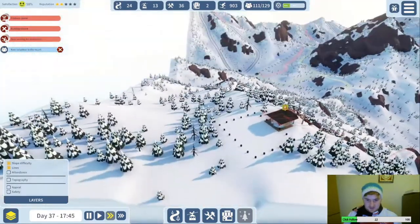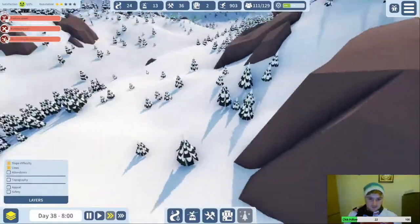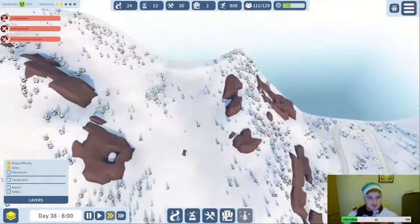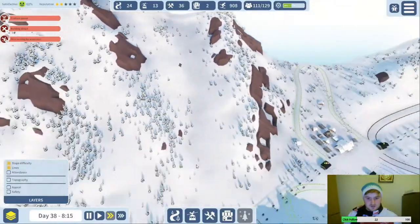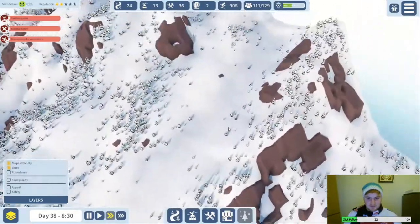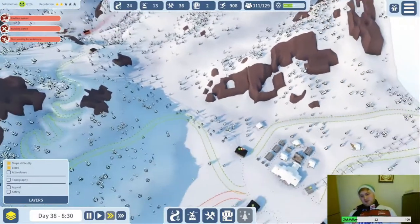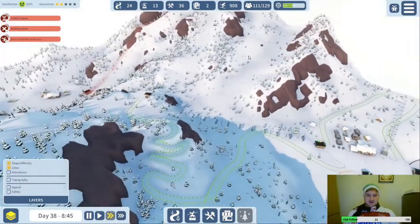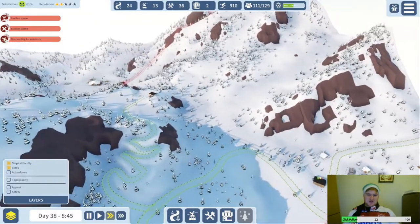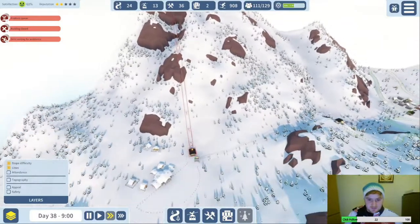Yeah, that's a good spot — we can get runs going down this valley. We should probably build a lift up this way, but no — actually they won't like the runs if they get down to here and it's green all the way into the finish. So maybe we do actually need to do that just to make them happy.